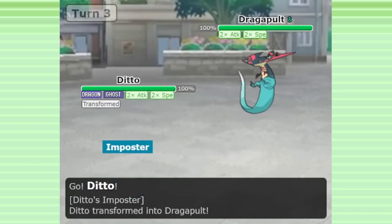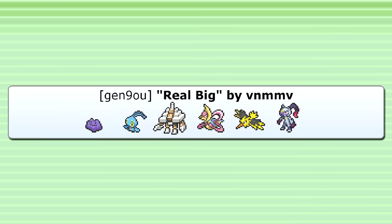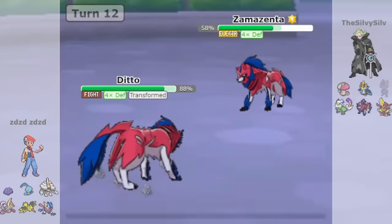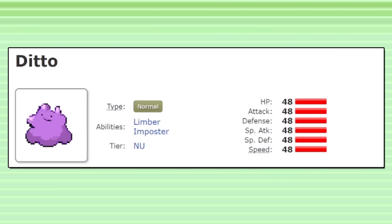Ditto will discourage the enemy from boosting up, because if they do, Ditto can come in and steal their boost sweeper, countersweeping the enemy with their own Pokemon. So far in Gen 9 OU, I have not seen very many Dittos, despite all the great boost sweepers it can take advantage of. But this team on the Smogon forums really caught my eye. The player VNMMV managed to achieve a rating of 1919, which was number 24 on the rankings — pretty impressive. This team uses Ditto to cover multiple popular matchups in the metagame and is a response to a lot of current trends.